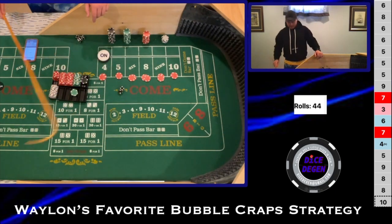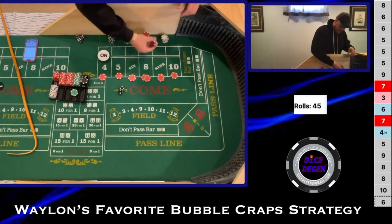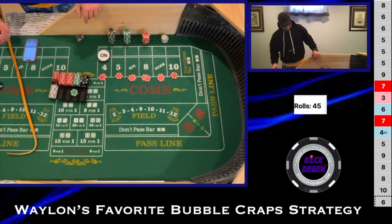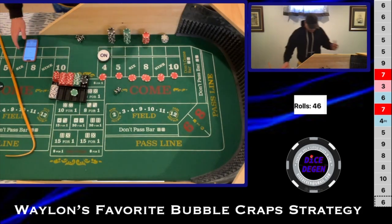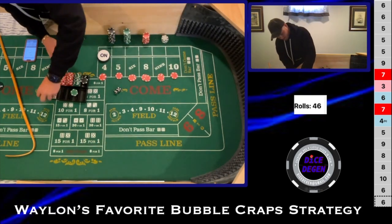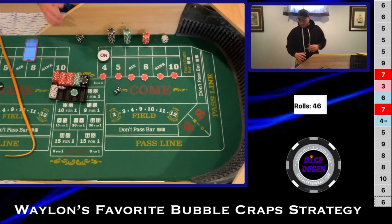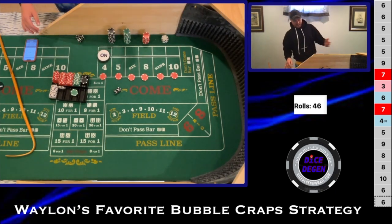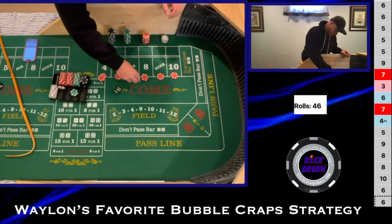We got a 4-2-6 — paying $11 or $12, alternating. Staying for another hit. Then a 5-1-6 right back — I'll pay $12 this time. We put that in the rack. Now I'd have a little personal tweak here — I would stay at this level for three hits instead of two — but we're going to play it how Waylon does it, pressing up another unit on everything.